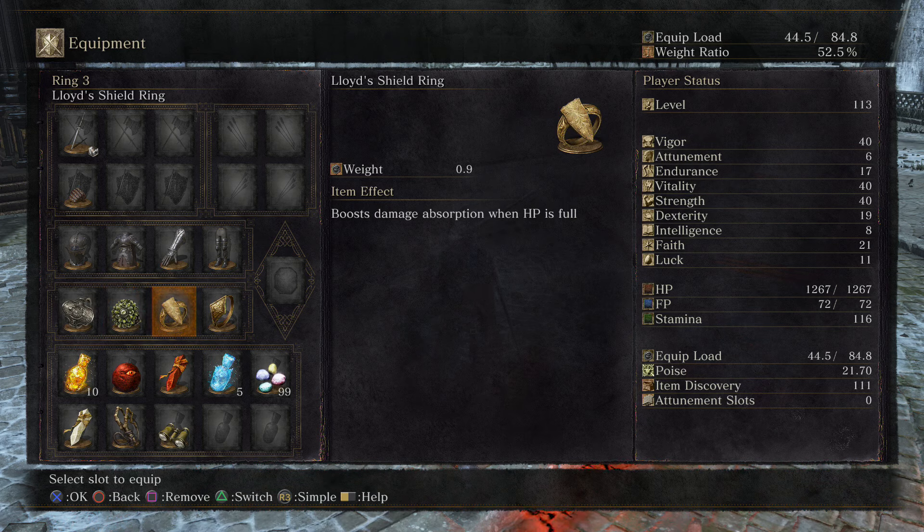The reason Lloyd's Shield Ring is such a good idea: apart from taking less damage on the first hit, when we go for that first trade we're going to receive a lot less damage. So it plays with the enemy's mind — it makes them think they're doing less damage than they are, making them more scared of trading, thinking we're going to do more damage. Then of course we have the Ring of Favor plus 1.